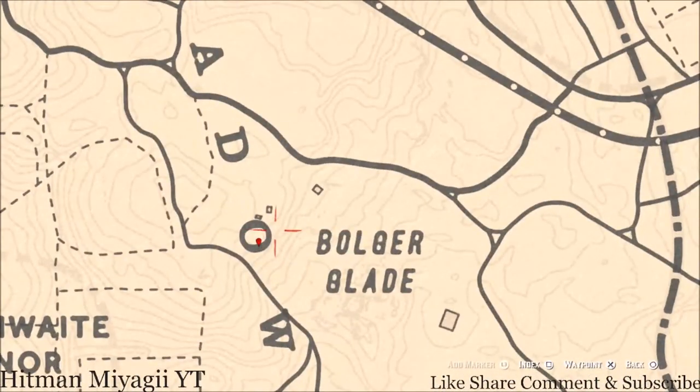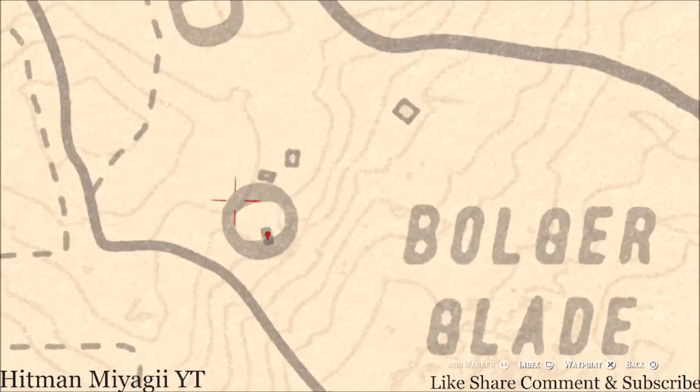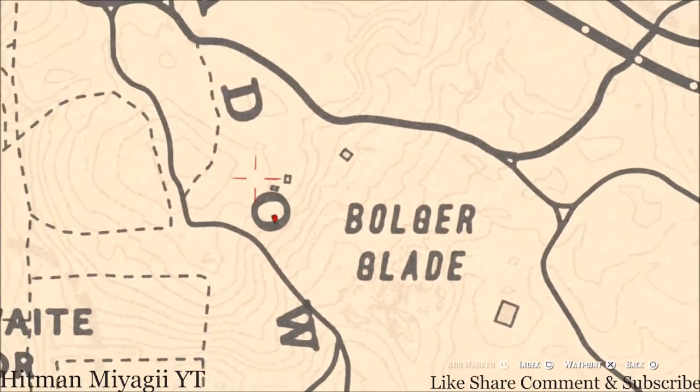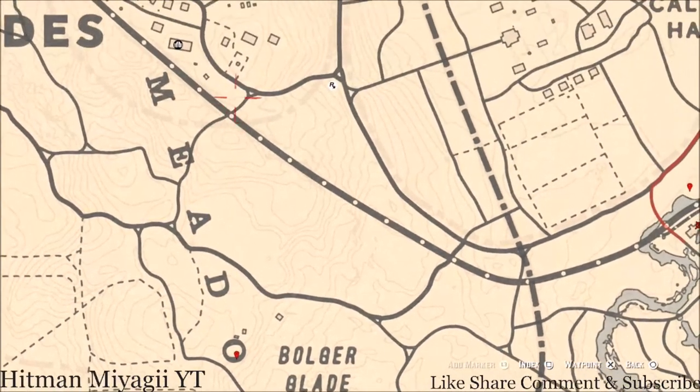Right here at our next marker you guys will get a coin. This coin is inside the area where there's a rock house — the rocks are still there but the house isn't. So go right in the middle of that little area with your metal detector and you guys will dig up a random coin.